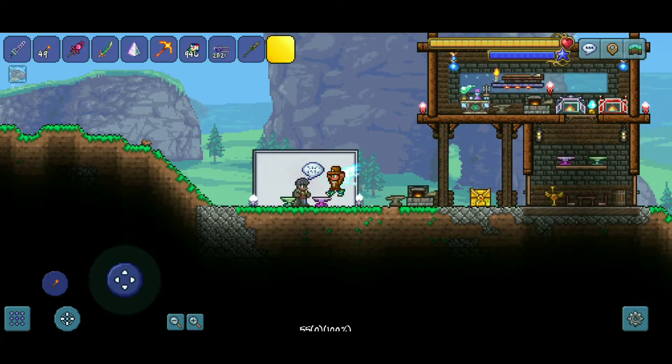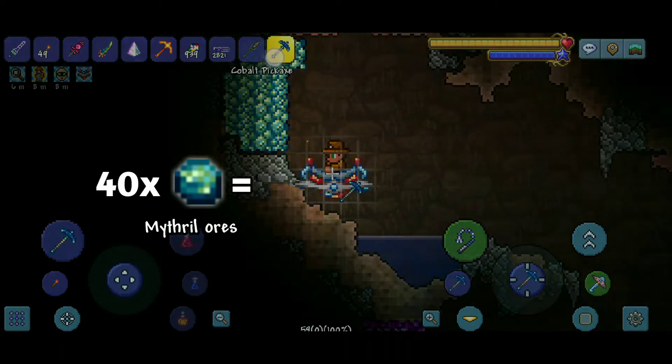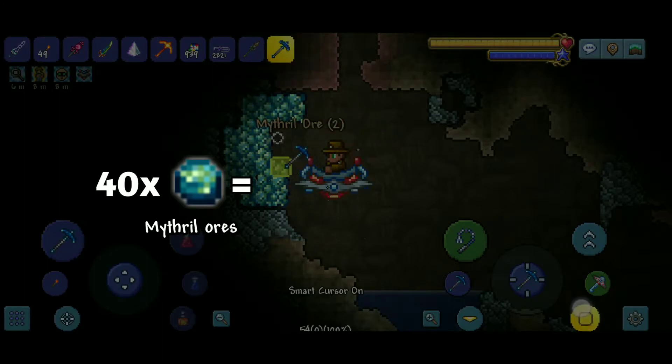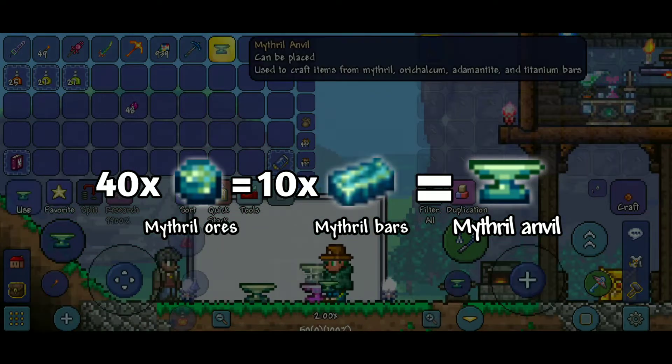Depending on whichever ore you have in your world — mithril or orichalcum — you will get the respective hard mode anvil. For the mithril anvil, you will need 40 mithril ores, which can be mined with either a cobalt or palladium pickaxe. Then craft 10 mithril bars from those ores, and craft the mithril anvil beside your normal anvil.